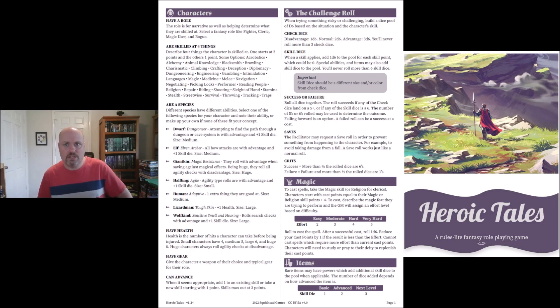The game has magic. You take the magic skill, or religion for clerics. Characters start with cast points equal to their magic or religion skill points plus four. To cast, describe the magic feat you're trying to perform and the GM assigns an effort level based on difficulty: two, three, four, or five for very hard. After a successful cast, roll a d6 and reduce cast points by one if the result is less than the effort. Characters cannot cast spells requiring more effort than their current cast points, and need to study or pray to replenish casting points.